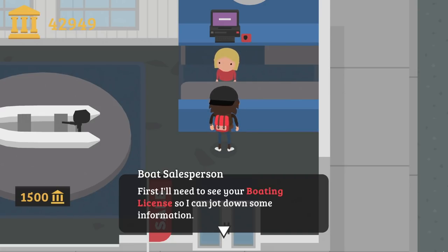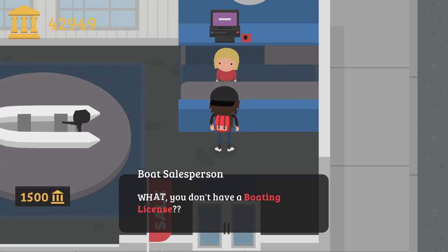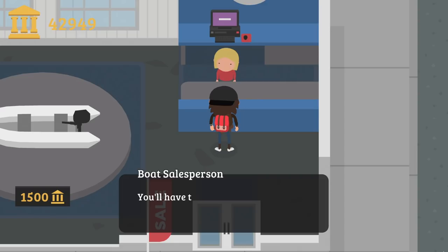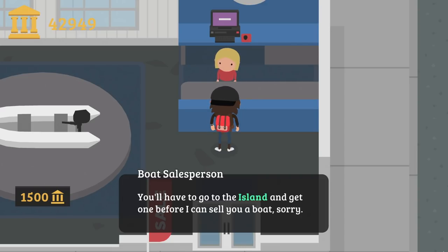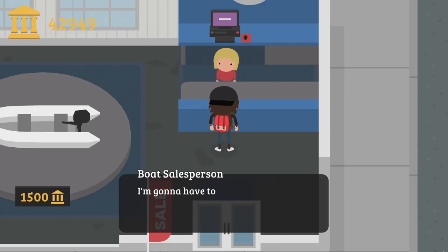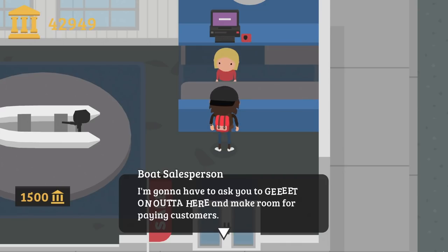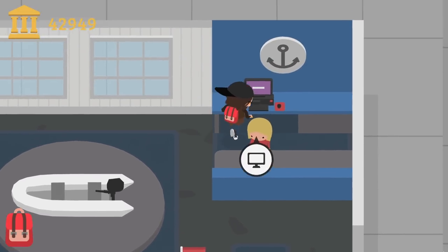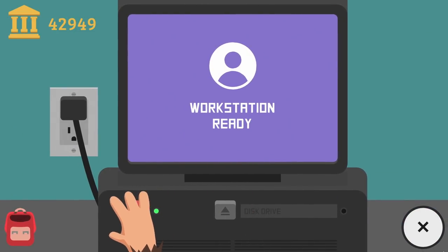He says first he needs to see my boating license. I don't have one. He asks: 'You thought you could just walk in here and buy a boat without the proper credentials?' He says I have to go to the island and get a license before he can sell me a boat, and asks me to leave and make room for paying customers. No freaking way!